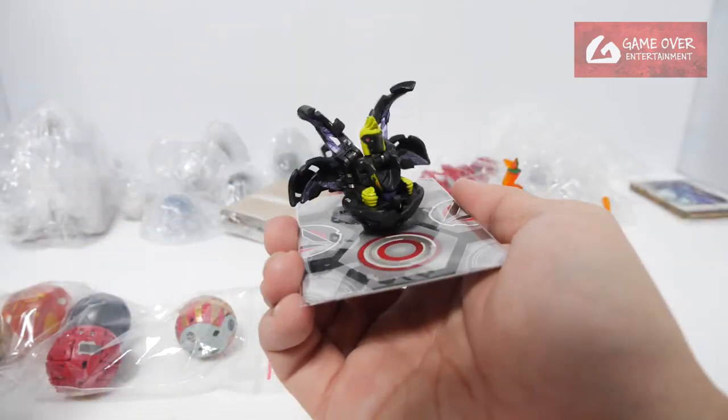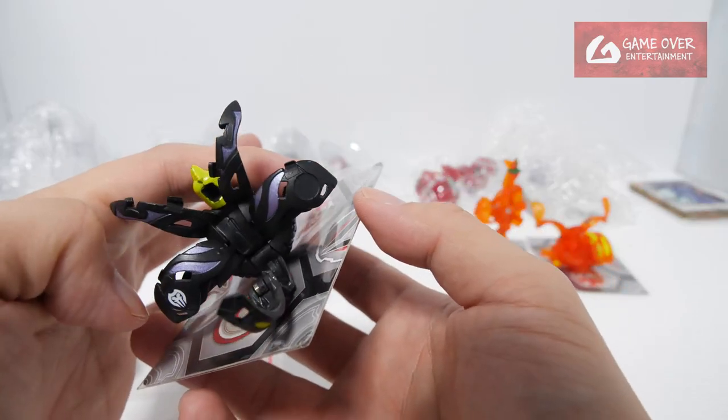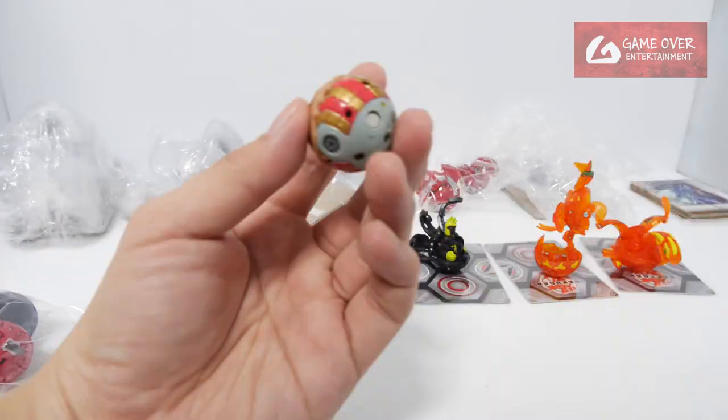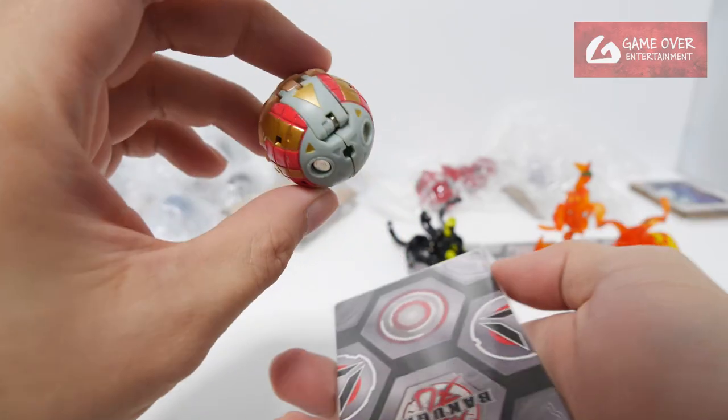Looks like Ingram — yeah, it's Ingram. Darkus Ingram. And we have a Bakusola Wired — this is a Haos Bakusola Wired.